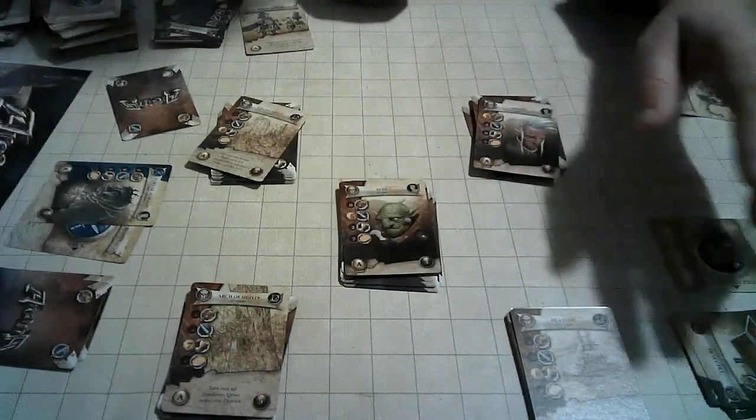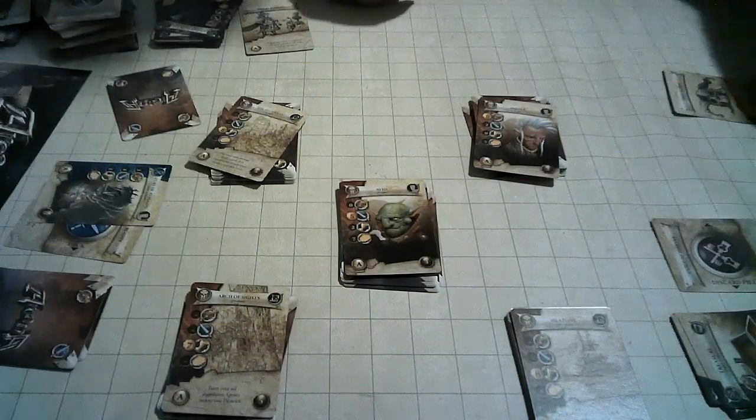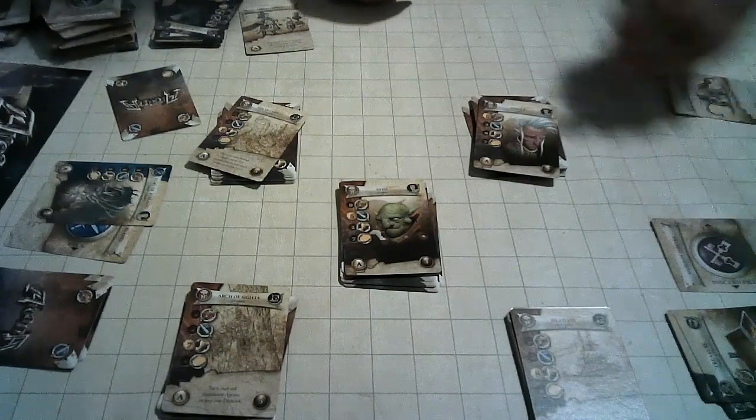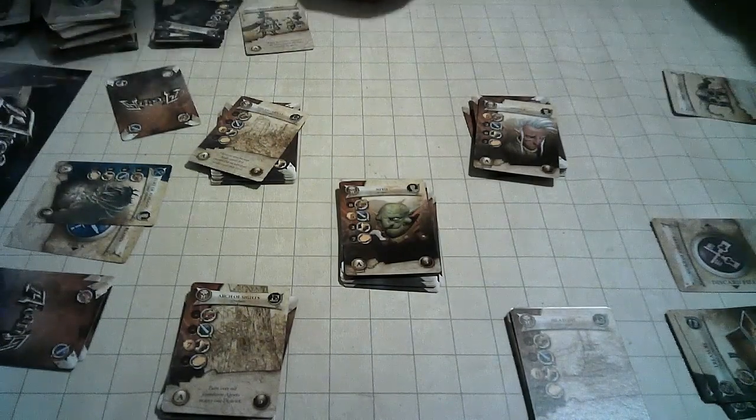Some personalities cannot be bribed. When you win instantly via bribery, the new stake card is flipped up immediately. Eventually the cards you acquire cycle back — when you need to draw cards and there's not enough, you'll shuffle the discards and it becomes your new deck.